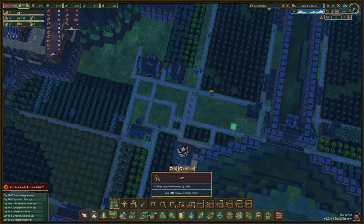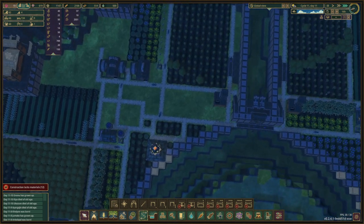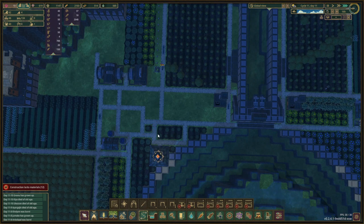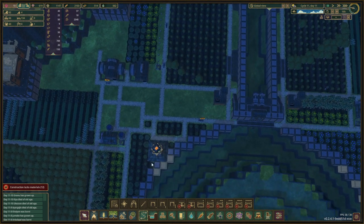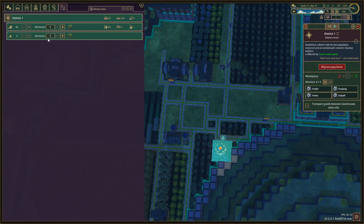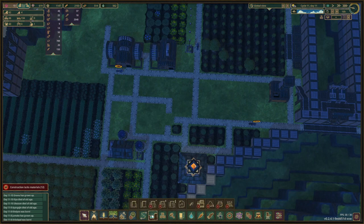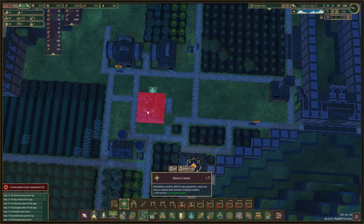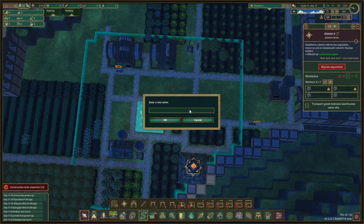What we wanted to accomplish there we did, so that is great. We basically can move the district center now. So at this moment we have one district and we are going to delete that one and place this new district center right here. This is going to be called the Northwest District.